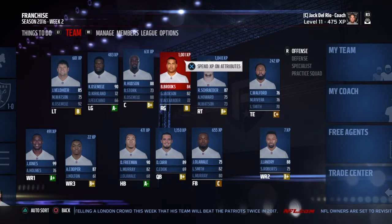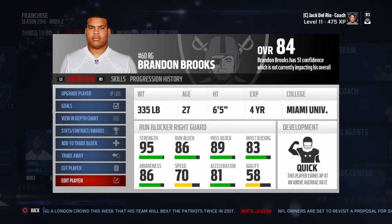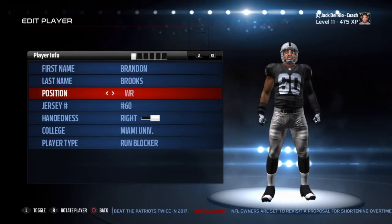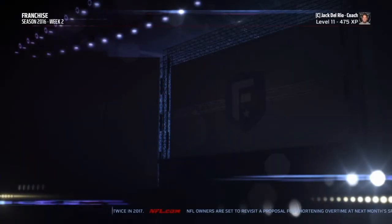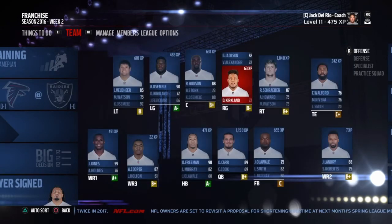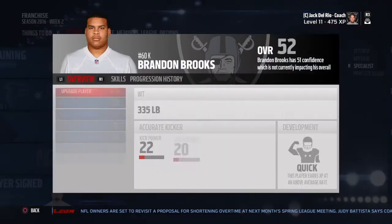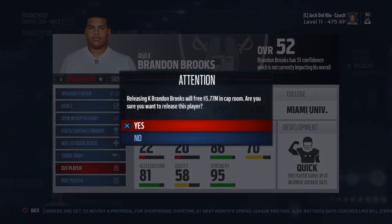Very simple. You're just going to select the player that you just picked up — it could be anybody on your roster. You're going to go to their position and select kicker. Once you select kicker, you're going to cut him from your squad. Once you cut him, go over to free agency, go to kicker, sort by overall to make it easier, and when you see him just re-sign him. Once you re-sign him, all you have to do is switch him back to the position he was originally.